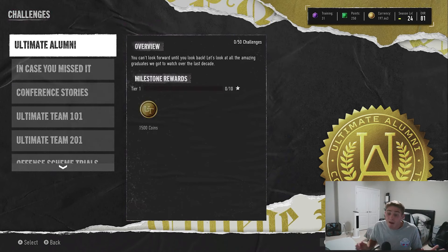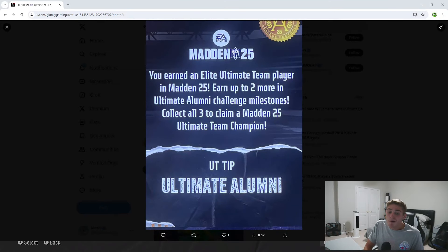We are actually able to claim one right now just by logging into the game — that comes in the form of the welcome item. If you log in to CFB, you're going to get a Malik Neighbors, as well as a Madden 25 Ultimate Alumni UT tip. You earned an Elite Alumni Ultimate Team player in Madden 25 — earn up to two more in Ultimate Team Alumni Challenges. Collect all three to claim a Madden 25 Ultimate Team Champion. It looks like we're going to get three different players in Madden 25 that we can add into a set to get a champion. Makes sense — seems very Ultimate Team of them.